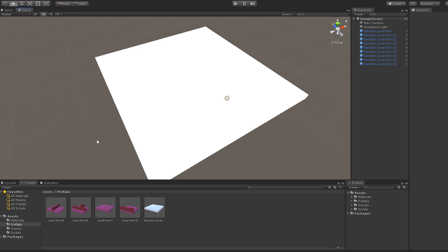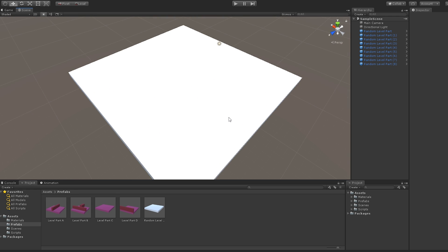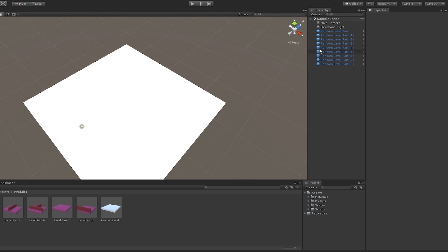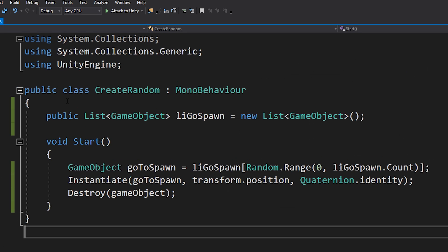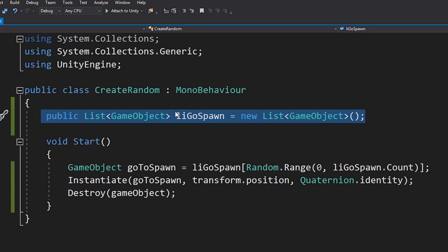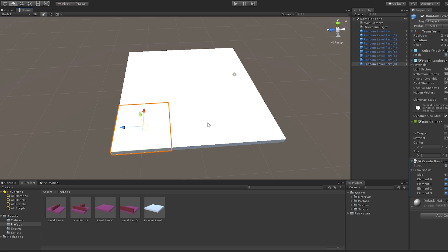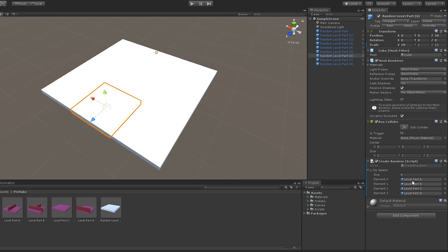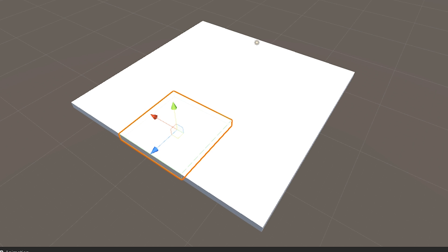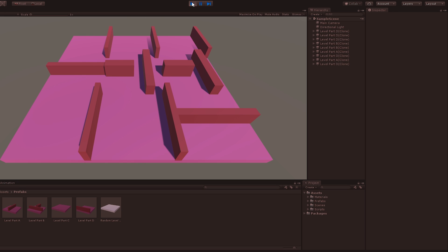My next tip is to keep it simple. I want to show you how to create randomly generated levels in Unity — this same technique will work in other game engines too. All we need is a very simple script. It takes as input a list of game objects it can create. In this line we select a random game object to spawn from this list, then we spawn that game object, then we destroy this placeholder object. Every single one of these placeholder objects will just spawn one of four random tiles. So now if I hit play I get a randomly generated level — very easy, just a couple of lines of code, and it looks different every time.